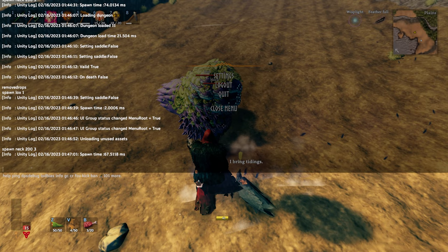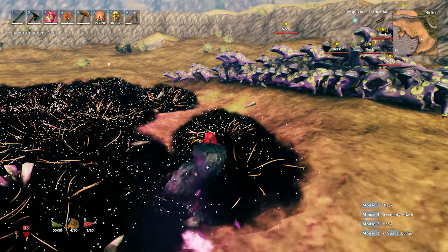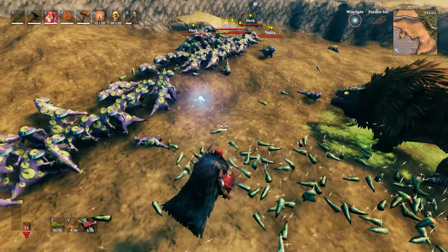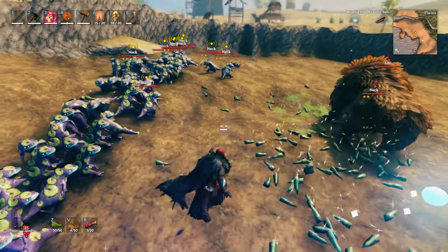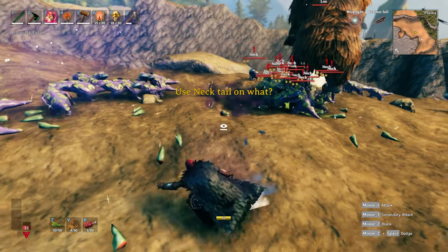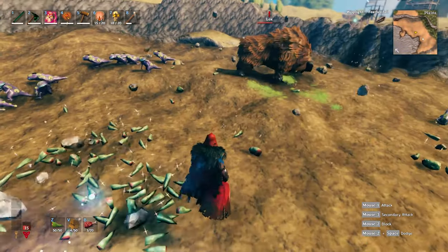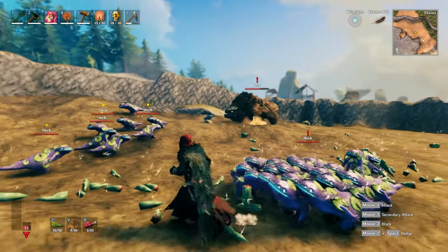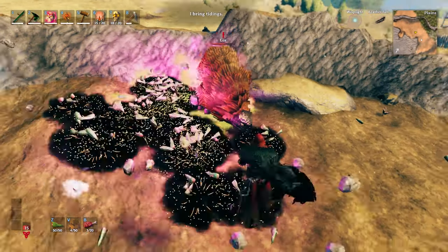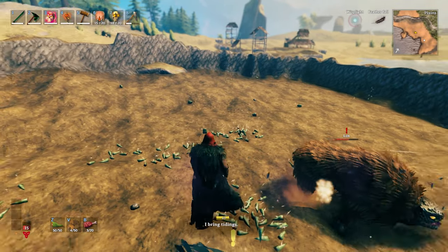This time around we're just going to do one normal lox versus 200 two-star necks. I think the necks might actually have a chance this time. Some necks just like don't care — they are okay with being bystanders. It's kind of funny to see these guys get pummeled. Easy clap just like that — not even 200 necks can withstand one normal lox.